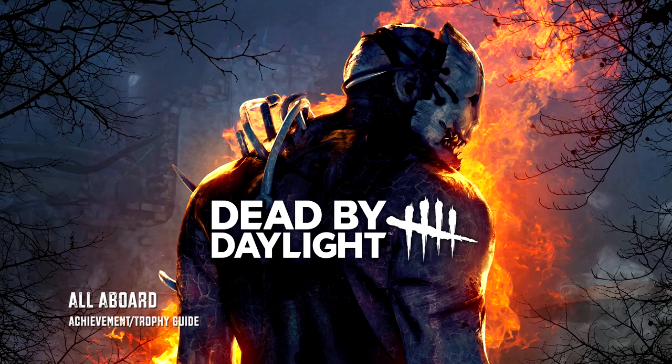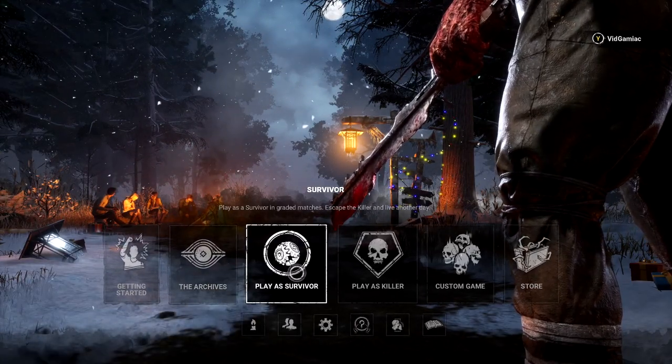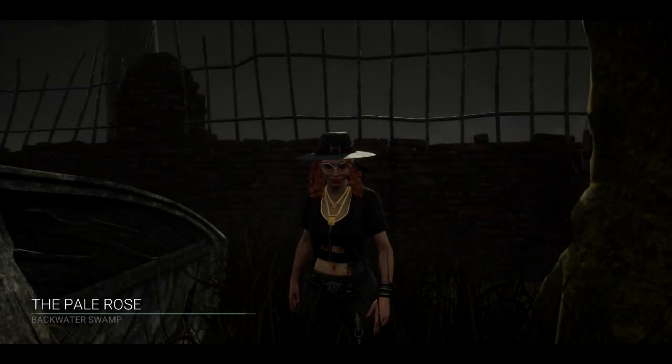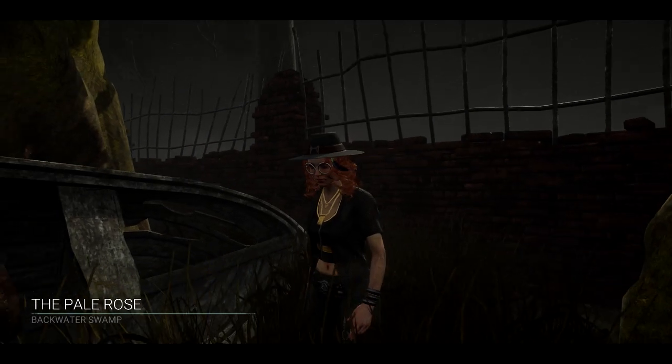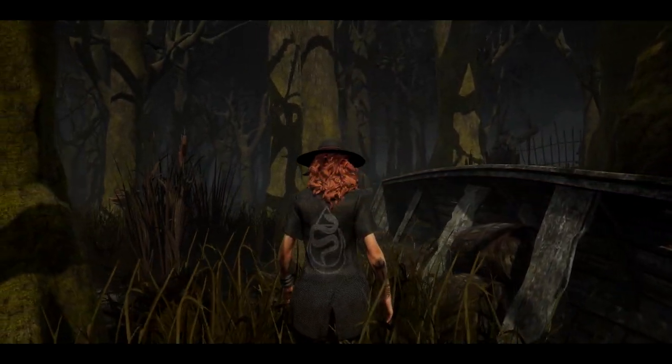Hey everybody here from TheGamingAct.com. Here we are back in Dead by Daylight going for the All Aboard achievement. This one is going to be done from the survivor side. You are going to have to do this on a very specific map, so keep playing games until this particular map comes up in the rotation — it's going to be the Pale Rose on the Backwater Swamp.